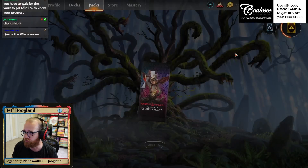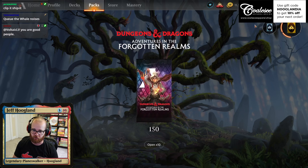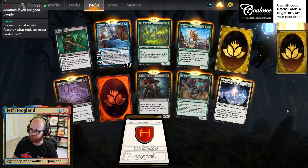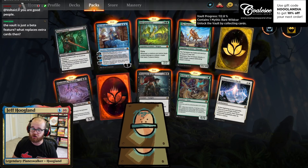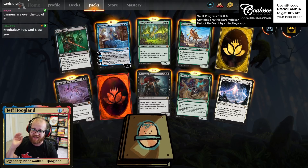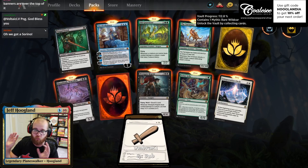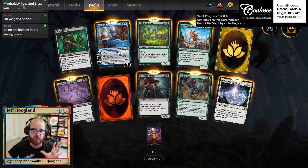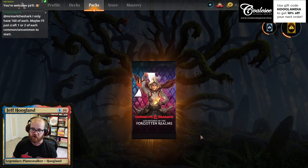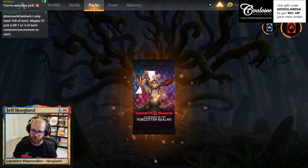When we start, I have 102.9% vault progress. We'll hit Open 10 and it shows all of these packs. Now I have 112.8% vault progress — so almost exactly 1% vault progress per pack when you craft all of the common and uncommon wild cards. We'll get an extra vault out of these packs, which is an extra mythic and a couple extra rares.